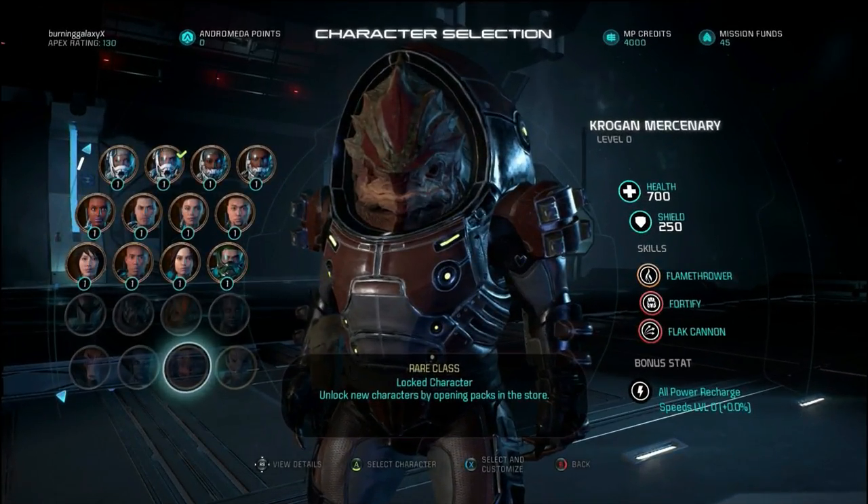Then we've got the krogan mercenary which has 700 health — even more than the other krogan which had 600 — so this is like a real beast. It's got 250 shields, a normal amount. Its skills are based on close range: flamethrower which does what it says, fortify giving it more armor, and the flak cannon shooting cluster bombs at short range.